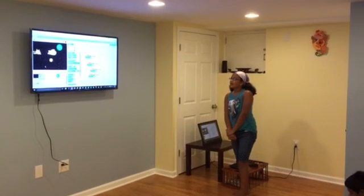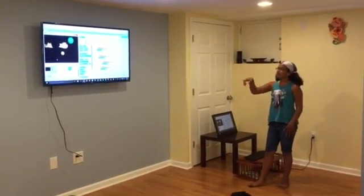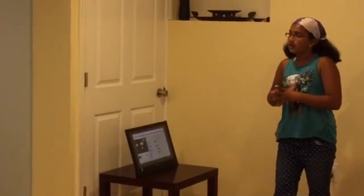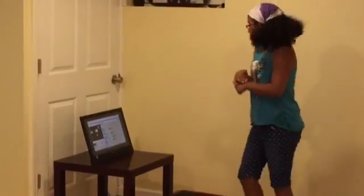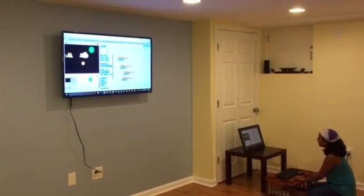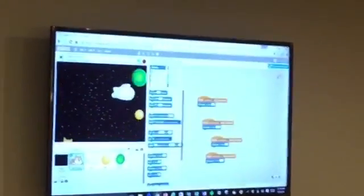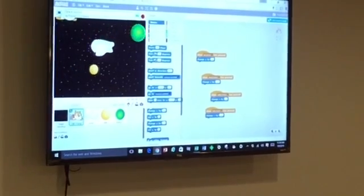I did a dodgeball project. Basically what you have to do is try to dodge the clouds and the planets. You get three chances, and if the planets or the cloud hits you three or more times, you're out. You have to try to get to the top of the stage. You start down here and then you have to try to get to the top of the stage without any of the planets or clouds hitting you.